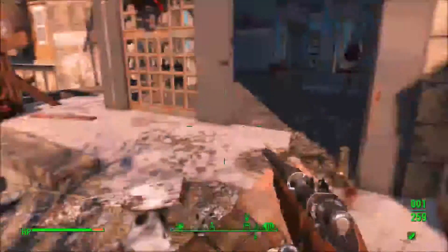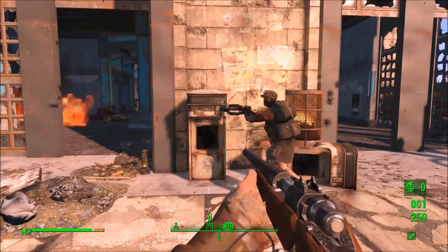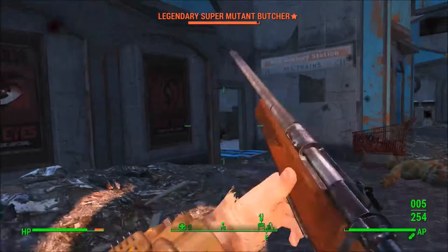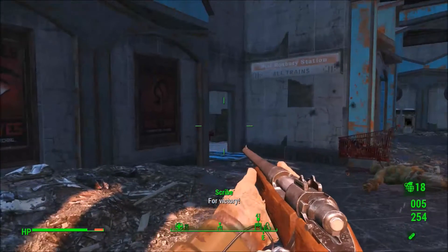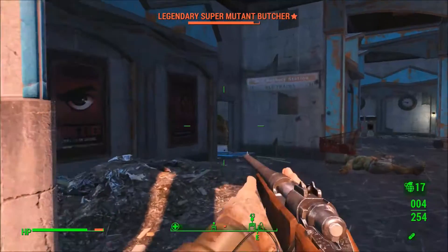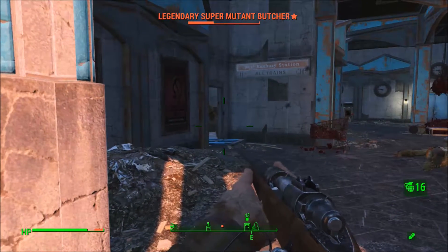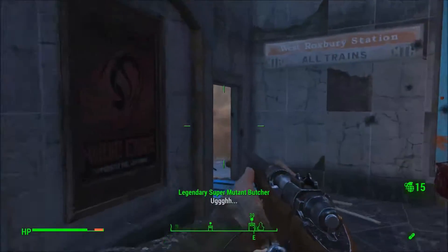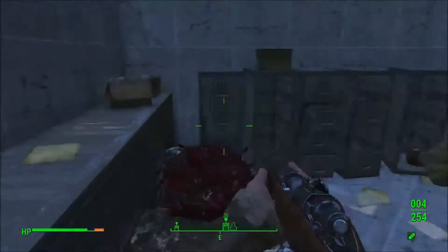It's a legendary Super Mutant Butcher and that's not good. I reckon we need to throw some frag grenades into that room to help ourselves out. That has mutated him so it's taken off quite a chunk of his health actually. Let's throw one last grenade - look at that for a grenade throw, that was perfect. That was a bit more than we expected just from fast travelling in, wasn't it?